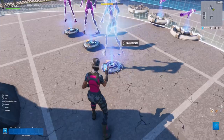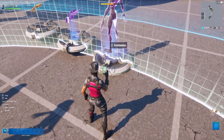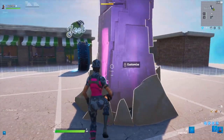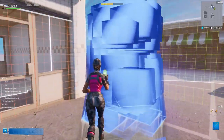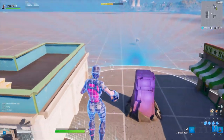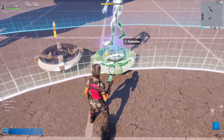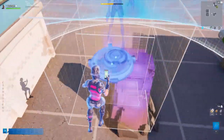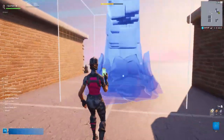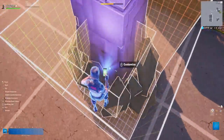Now take the first creature placer and set it on top of the first item spawner. Select both devices and place them inside the big creature spawner so that you can't see the zombie. Next copy the big purple creature spawner and place it down somewhere nearby. Then put the second creature placer on top of the second item spawner, select both devices and place them inside the next creature spawner. Repeat this process one more time placing another creature spawner down and getting the remaining creature placer and item spawner placed inside.